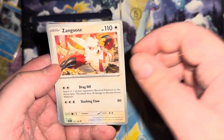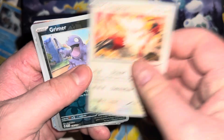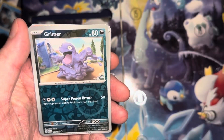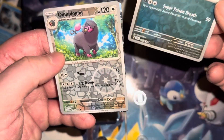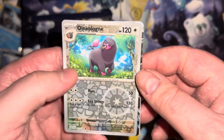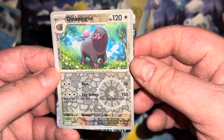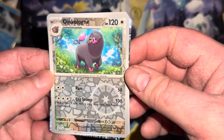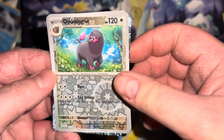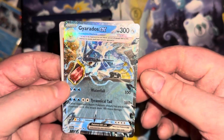A Zangoose — that's not bad. And a Grimer. Full-body holo — I think I might have a sick card in here which is kind of exciting. An Oinkologne full-body holo, only an uncommon, but then we got this Gyarados — boom, that's pretty hot!